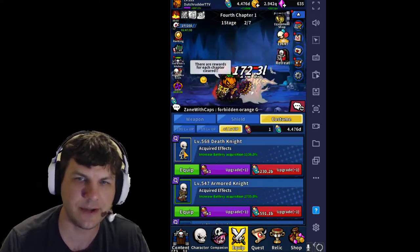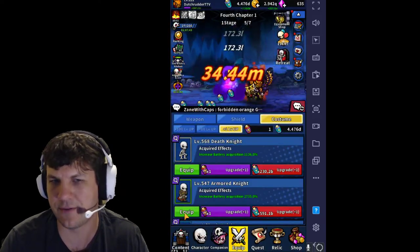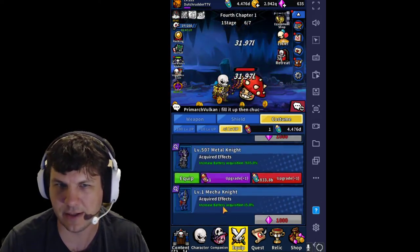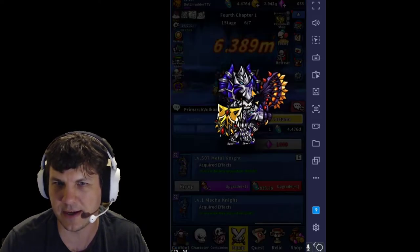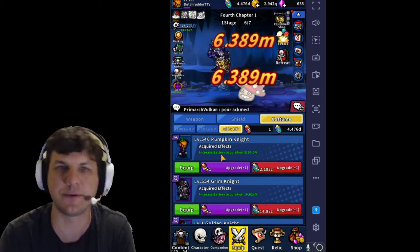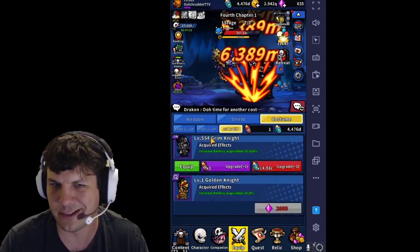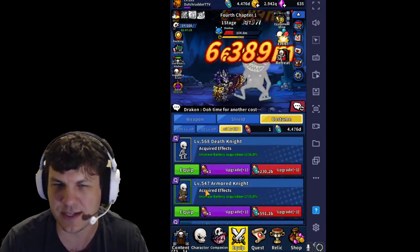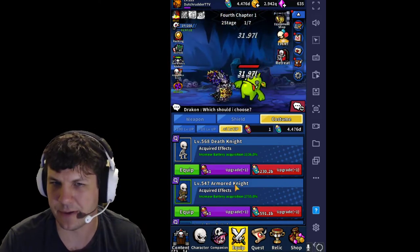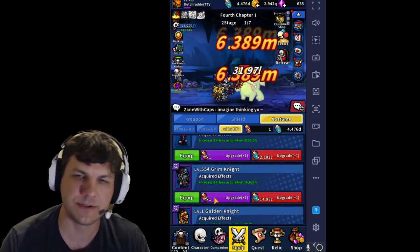You also have costumes — a way of customizing your character. You can look at them by clicking on them, and if you have it unlocked you can equip it. These also have passive effects for battery acquisition. You upgrade them using batteries, and I've been getting all mine to level 500 or so. I've heard they top out at 1,000 each. The amount of batteries required goes way up once you get past about level 500, so I haven't been upgrading them much beyond that. Getting those extra batteries really helps because that's how you build your economy.